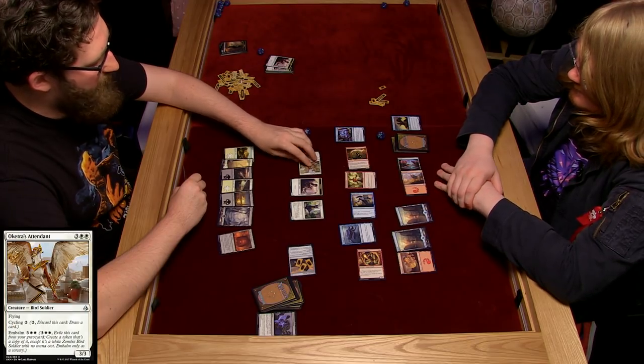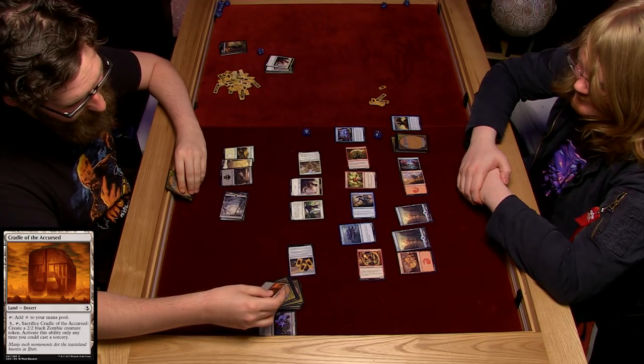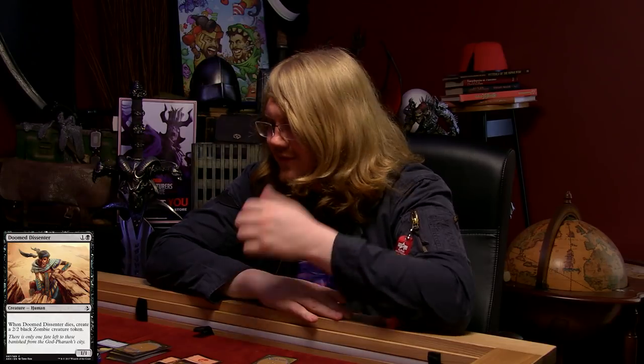I'll untap, draw a card, play a Plains, and then attack you with my flying Oketra's Attendant - that's three damage. I'm also going to pay three to tap the Cradle, sacrifice it, and get a zombie - put a 2-2 zombie into play. Then I'm going to tap two and play the Doomed Dissenter. When the Doomed Dissenter dies, create a 2-2 black zombie token. And he's doomed! Then I'll attack with this guy.